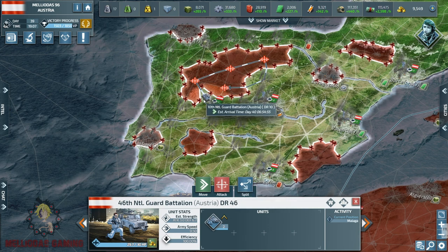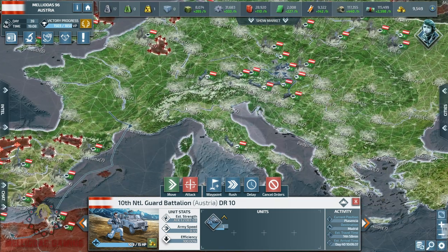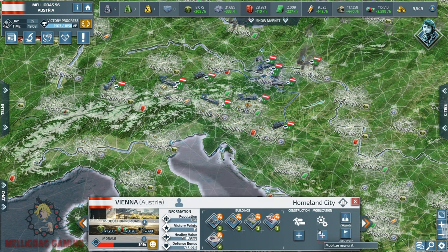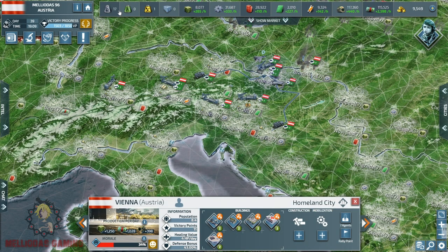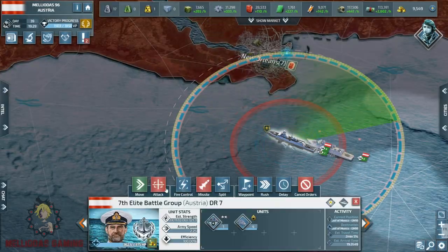I am trying to get as much land as possible to finish this war versus Cuba. The Iberian Peninsula was under the rule of Cuba and the United Kingdom, so I am sending national guards and motorized infantry in different directions to capture as much land as possible.